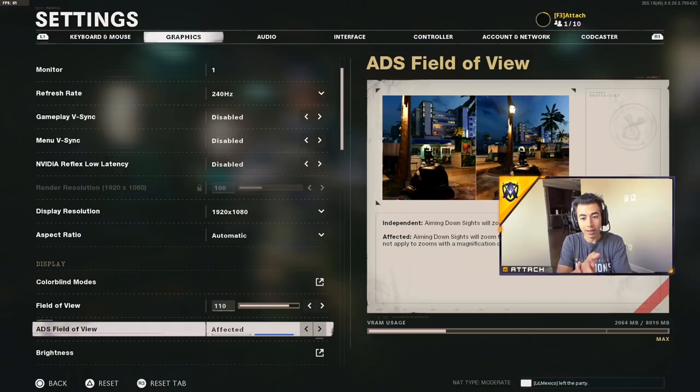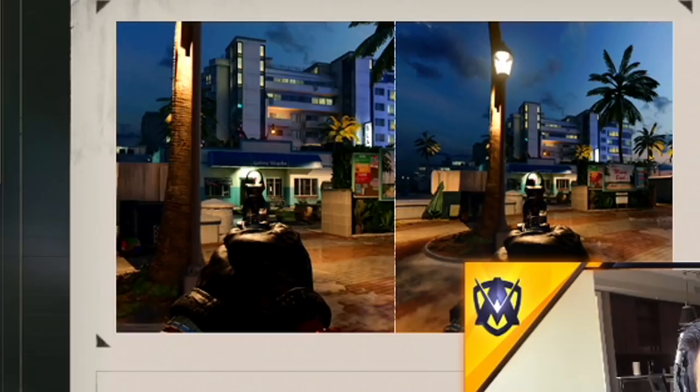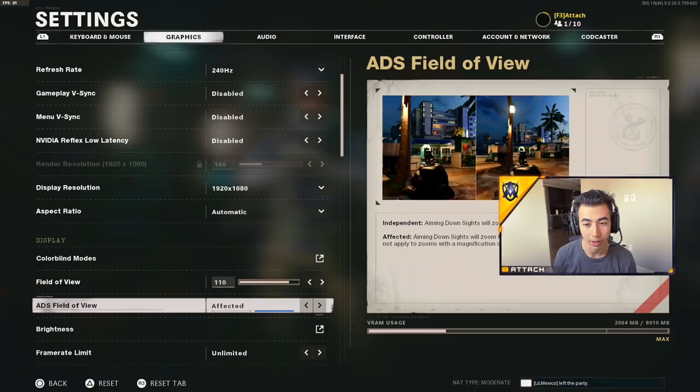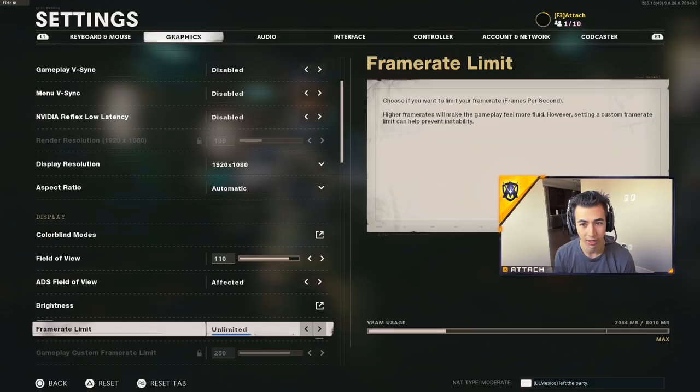With affected FOV, when you're zoomed in and playing on independent it zooms your character in and you can't see everything as wide. But if you set it to affected, when you aim in it doesn't zoom your character in so you can still have a wider field of view while aimed in — very helpful for holding angles or getting info. Brightness I have on 50, sometimes up to 55, but 50 is a good base.